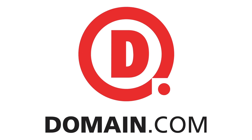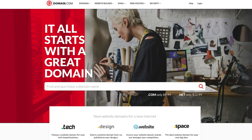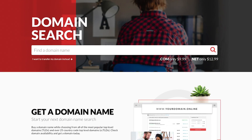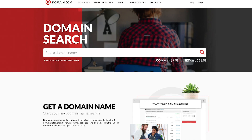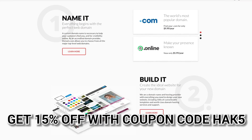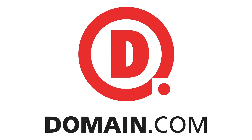Domain.com has all of your website needs, from .com and .net to intuitive website builders. Create your online identity with their affordable, reliable tools. Brand yourself with over 300 extensions from .club to .space. Domain.com loves Hack5, which is why you get 15% off domain names, hosting, and email when you check out with coupon code HACK5. When you think domain names, think domain.com.